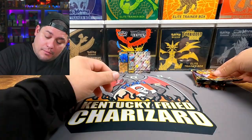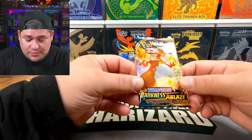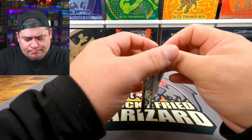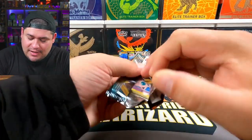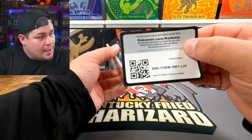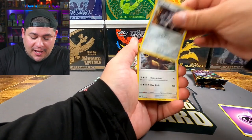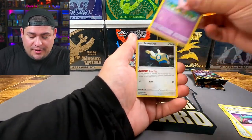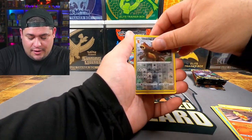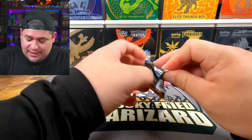Moving on to Darkness Ablaze — in this set we have a couple of chances to pull Charizard: the Charizard V and of course the Vmax. Pack one: Psychic energy, Klang, Ursaring, Rose Tower, Jigglypuff, Dunsparce, Klink, Mareanie, Torchic — reverse Ursaring — and the rare. Pack two with the Grimmsnarl artwork.